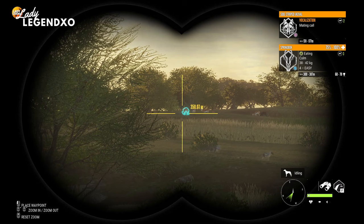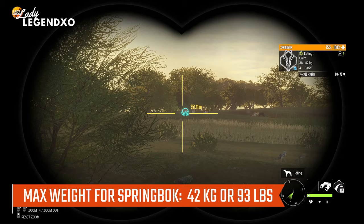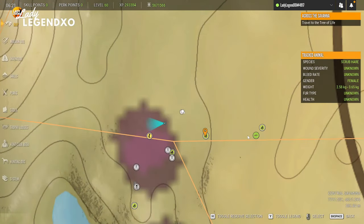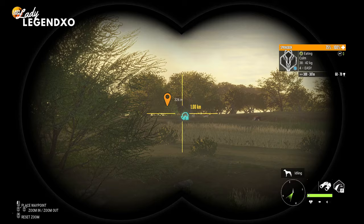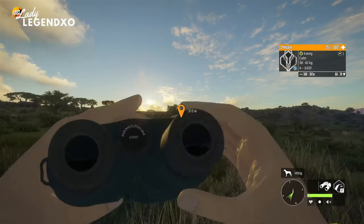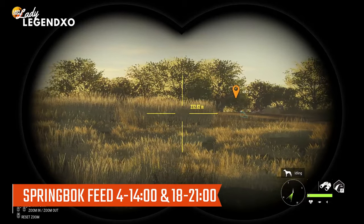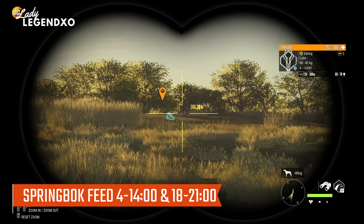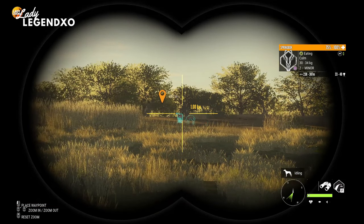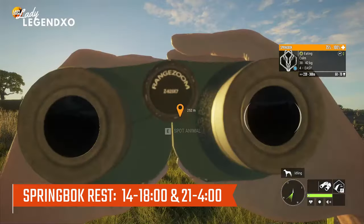Max weight for springbok is 42 kilograms or 93 pounds. Diamond is 78.55. Springbok feed from 4 all the way to 1400 and from 1800 to 2100, with several different feed zone times within those timeframes, and they rest from 14 to 18 and 21 to 4.